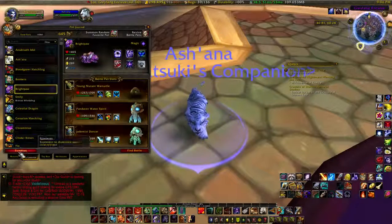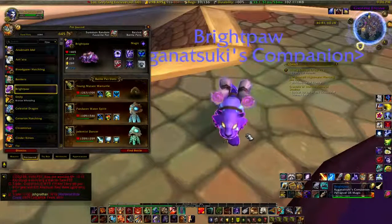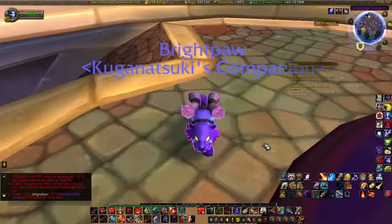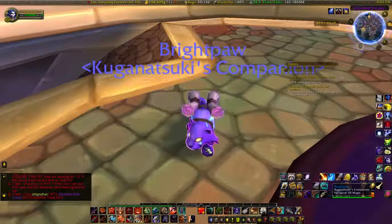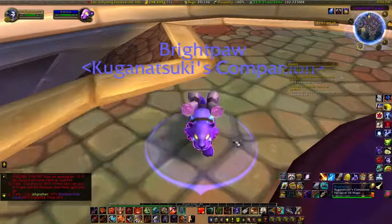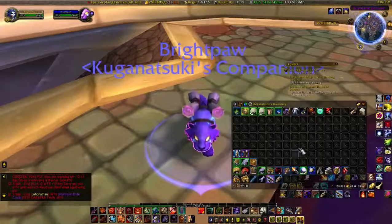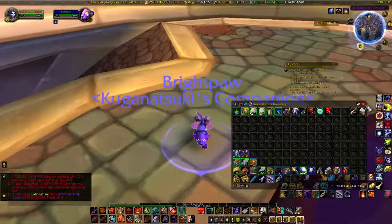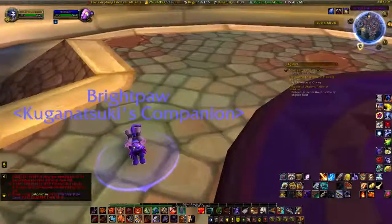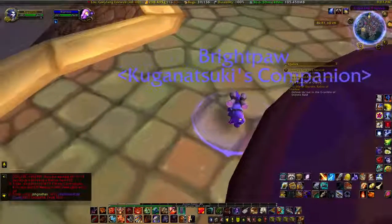Next we have Bright Paw. Bright Paw is a little mana cub. We actually had a very interesting encounter with a member of this kind — I'll have to edit that into the video near the end. He occasionally zips around. Let's try one of the mini treats — they shrink your pet down to half their size. There she goes, zip zip zip zip!